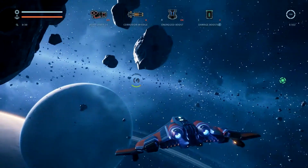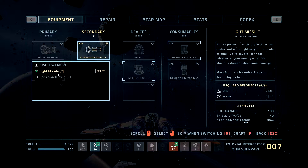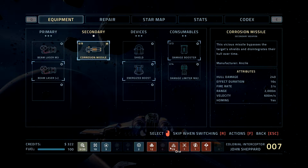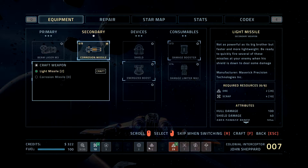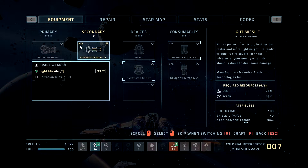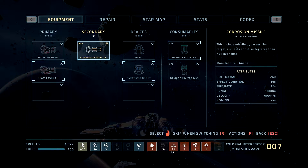Let's talk about crafting. The crafting screen is broken up into a lot of different resources, and you need different resources to craft different things. Right now I have enough to build two light missiles, but not enough for corrosion missiles because they require something else. One odd thing: if I'm in the middle of crafting, I can't mouse over to see what I'm missing — I have to click off to check. You eventually learn the icons and it's not a big deal, but it's just an oddity.